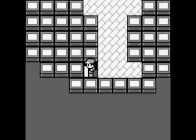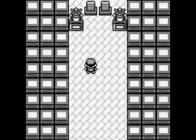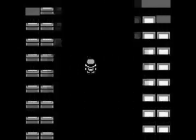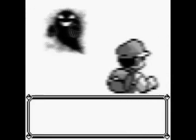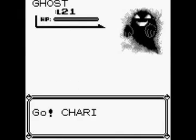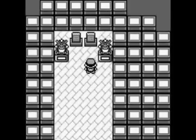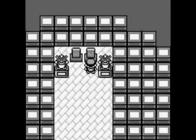The Buried Alive model, often referred to by its code name, the Buryman script, was to be found on the final floor of the Pokémon Tower, in what has now been replaced with the Marowak Ghost. According to the scripts assigned to it, the Buried Alive model was intended to be the boss of the tower. Once reaching the top floor, the following conversation would have taken place.